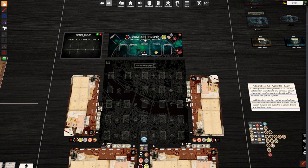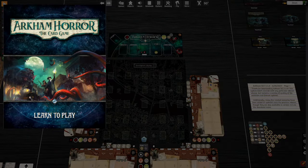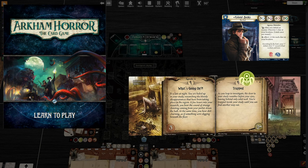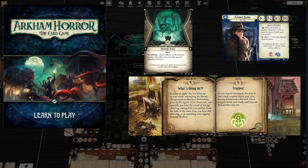Hey everybody, this is Dean with LHG Media, and today we are going to learn how to play Arkham Horror the card game. Simply put, this is a game in which the investigators are going to be trying to gather clues to advance the act deck, whilst the enemies try to advance the agenda deck with a mechanic known as Doom.